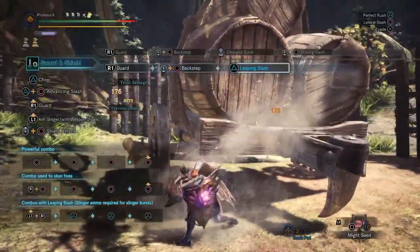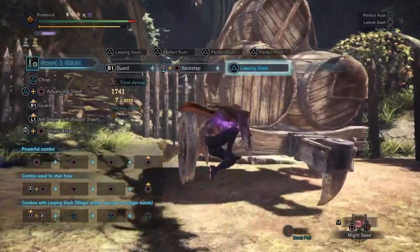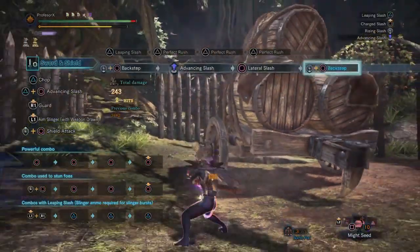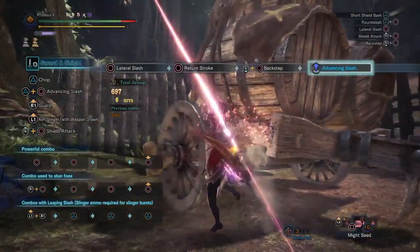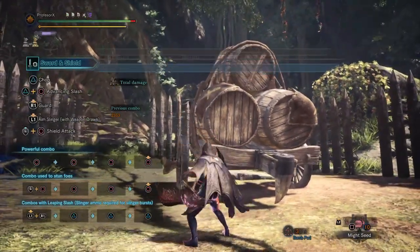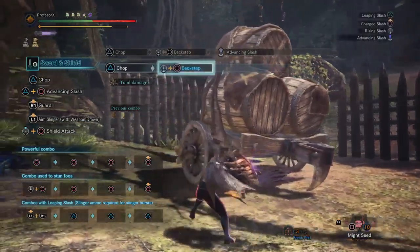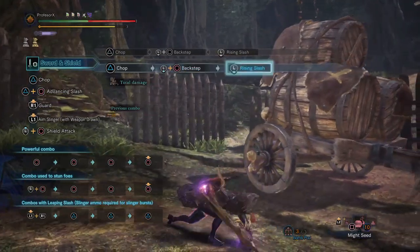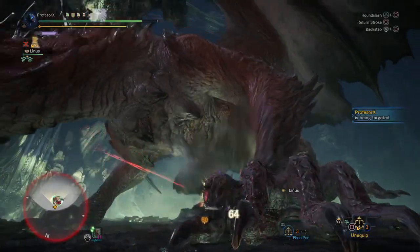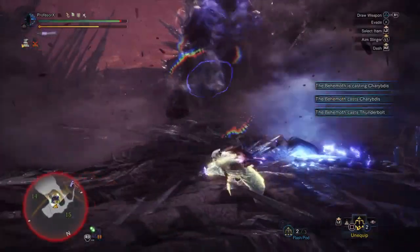Option B: Falling Bash — after holding and releasing the circle button, press circle again mid-air. Option C: Perfect Rush — instead of holding circle until the jumping animation begins, press triangle before that to start this combo. Option D: Advancing Slash — don't hold circle; simply let go of all buttons and don't press any input after the back step animation begins. Option E: Back Hop Cancel — press back again with the left joystick to cancel the jump animation, resulting in a Rising Slash instead. The back hop is also a very useful evasion tool with 25 iframes, far more than a regular dodge, and no other weapon has that many evasion frames except the longsword's Force Light Slash.